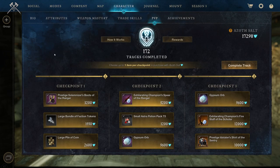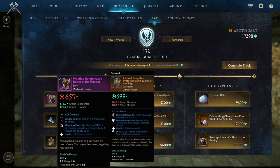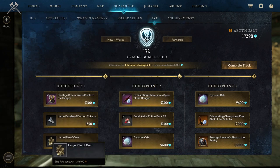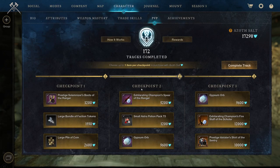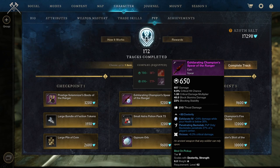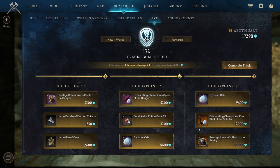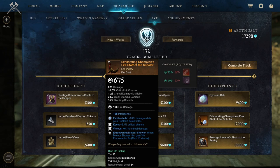For track 173, we've got Procedure Sarmizer's Boots of the Rangers: Mending Execute and Health with Dexterity. We got a large bundle of faction tokens and a large pile of coins — 1,375. The Exhilarating Champion Spirit Ranger Dexterity with Penetrating Backstab and Vicious. Small Astral Potion Pack tier 5 and Gypsum Orbs — way too expensive. We've got the Exhilarating Champion's Firestaff of the Scholar: Keen, Vicious, and Empowering Meteor Shower. Empowering Meteor Shower on a weapon is pretty good — Keen doesn't need to be on there.